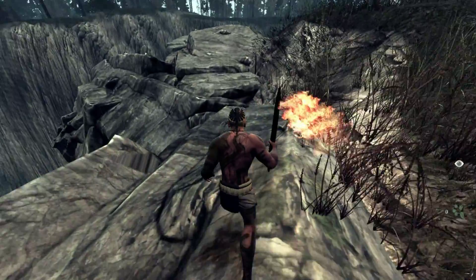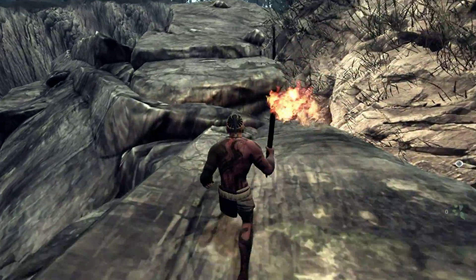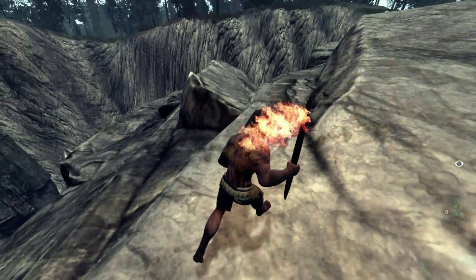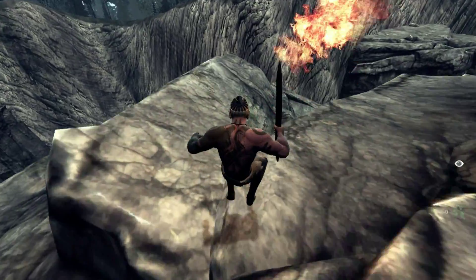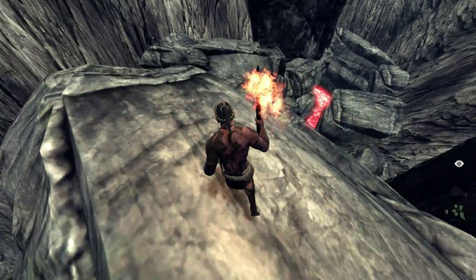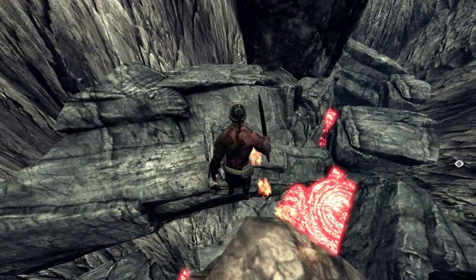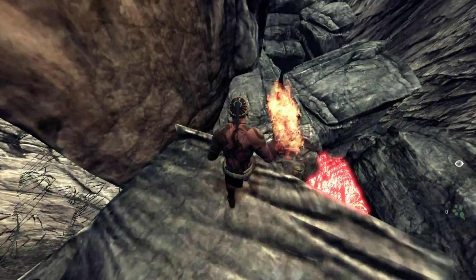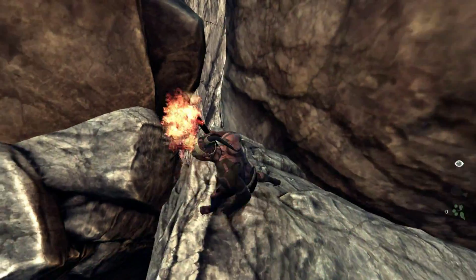First you have to find the volcano and look for a spot that looks like it's going down a little bit. As you slide down, be sure to jump — don't just slide down. For some reason if you just slide down you'll die, but if you jump you'll be fine.